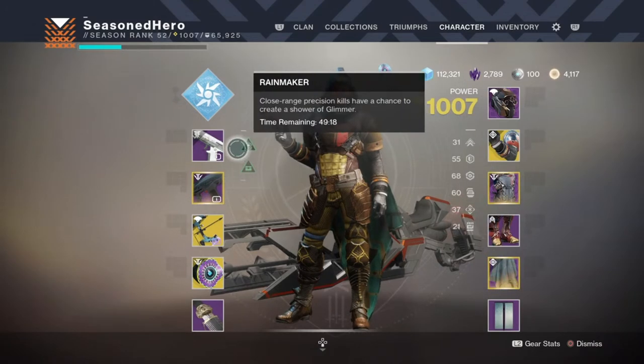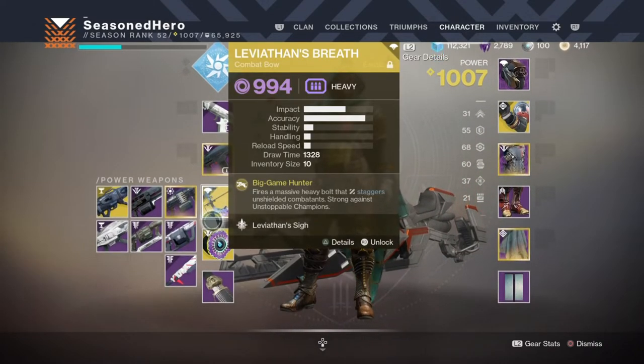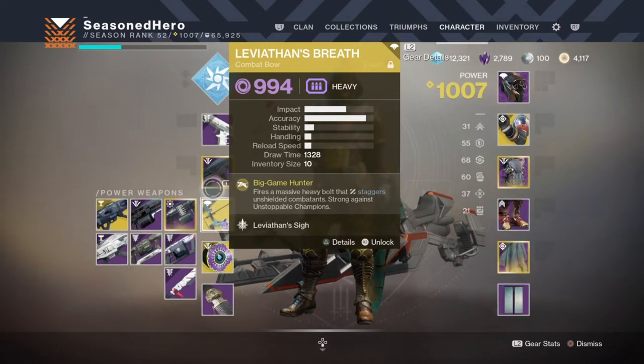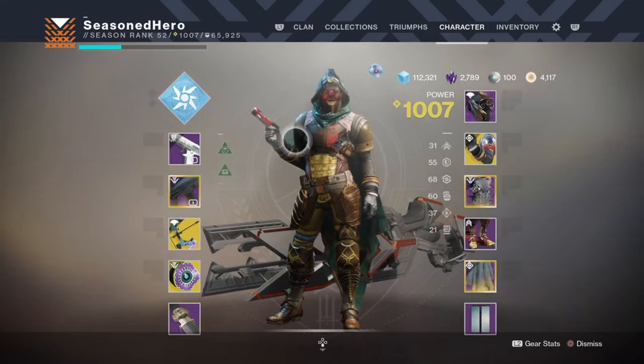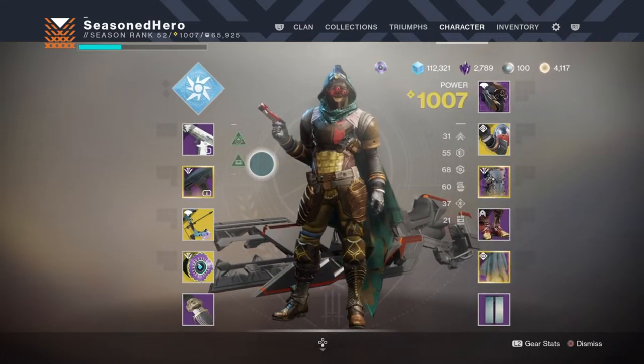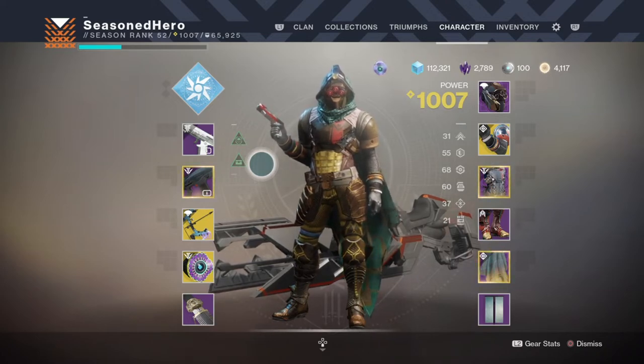For weaponry, this will all depend on which content you're going to be playing this in, and what's best in terms of activating your abilities, cells, and which combo works well. I'm not expecting you to have the exact same loadout that I have, but similar if you're using this in Nightfalls — any other content is fair game from there. For primary use in Nightfalls, where it's going to see a lot of usage, I would go with sidearms, AR, and the Leviathan's Breath Exotic Bow.